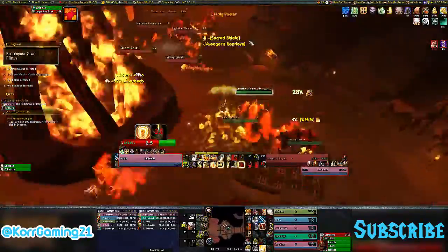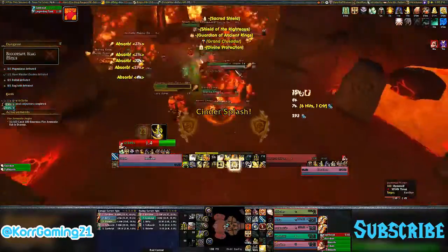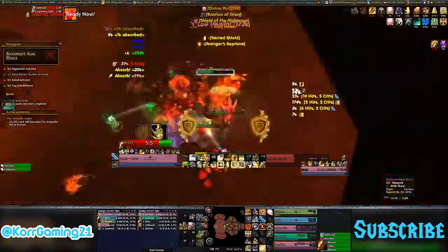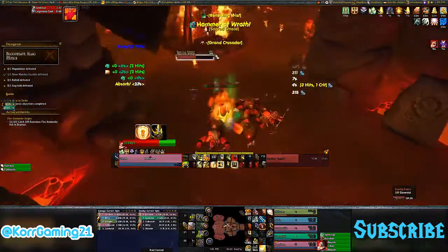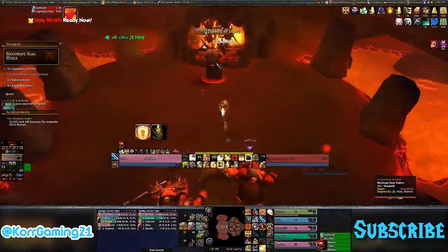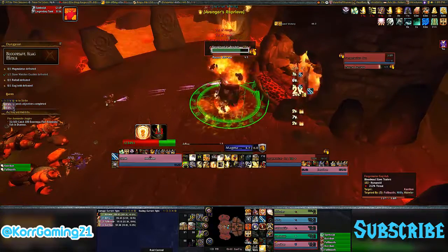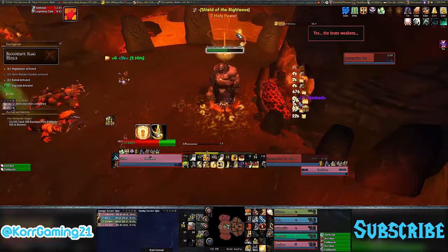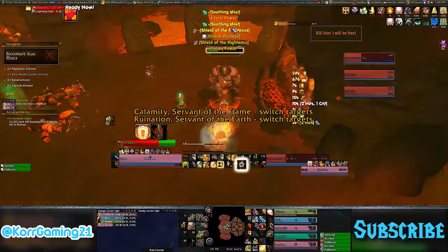Next up we have haste — haste to 50%. I'll go way more in-depth on that in a bit. After haste, mastery is a big one. Our mastery is Divine Bulwark. What it does is increase our chance to block attacks, and it also increases attack power, very similar to bonus armor. It also increases the damage reduction we get from our active mitigation, Shield of the Righteous — a spell we actively click to mitigate more damage. As Icy Veins says, it is a direct increase to our survivability.